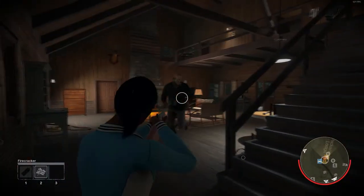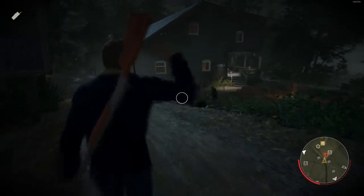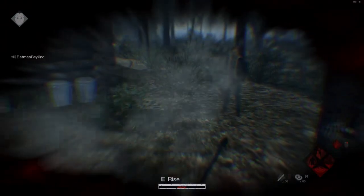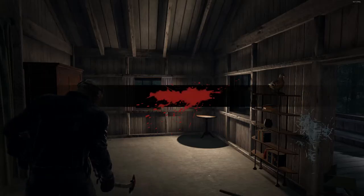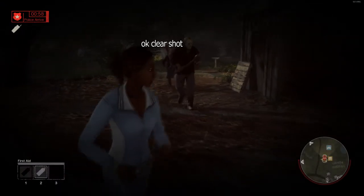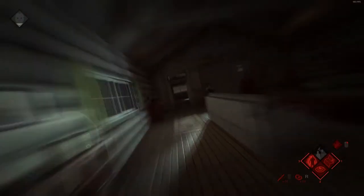The gun is a one-use ranged item that can stun Jason for a long duration. It has about medium range and gets outranged by the flare gun. The gun cannot be blocked by Jason, but it can turn to friendly fire, so be careful when saving people — aim as far away from the counselor as possible. The gun can also shoot through Jason, killing people who are lined up. When using the gun, try not to hesitate or hold onto it; there's nothing worse than dying with that powerful weapon in your hands.